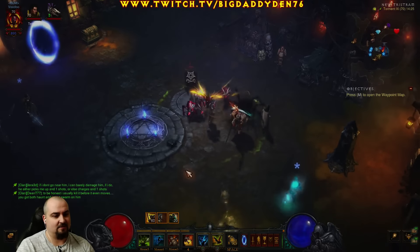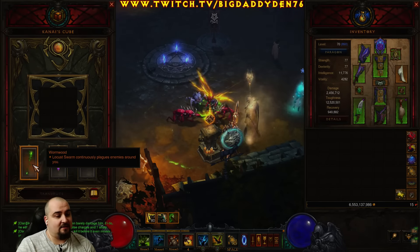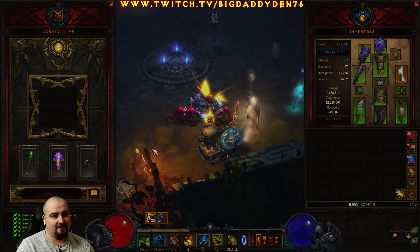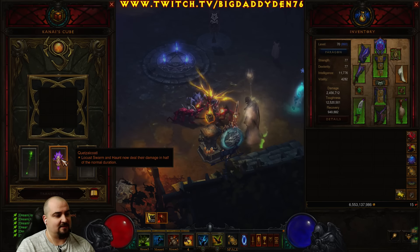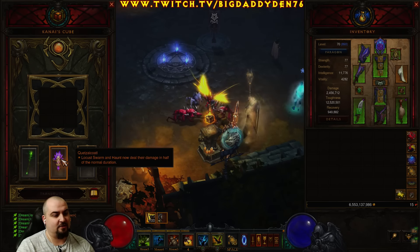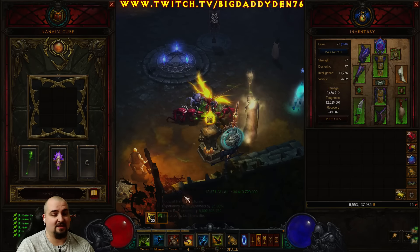What's Cubed? Let's have a look. Wyrmwood — basically auto-casts Locust Swarm. Pretty self-explanatory. Everything in that aura around my character will be tagged with Locust Swarm. Nice and easy. Quetzlcoatl — Locust Swarm and Haunt now deal their damage in half the normal duration. So basically this just increases the effective damage rate of your Haunt and Locust Swarm.